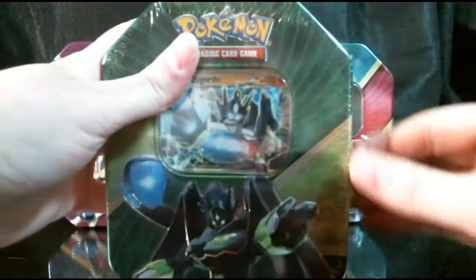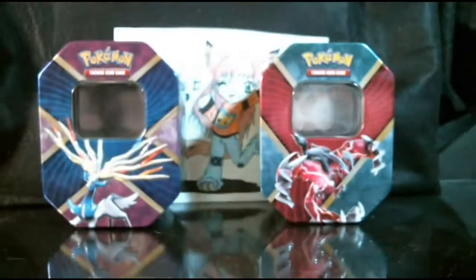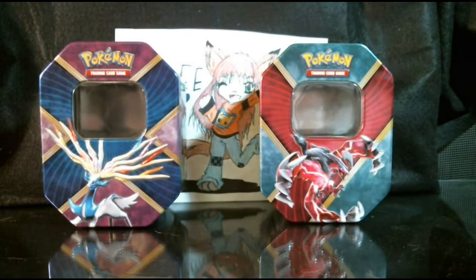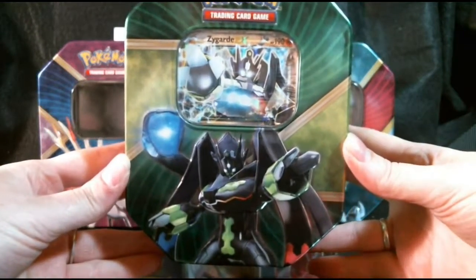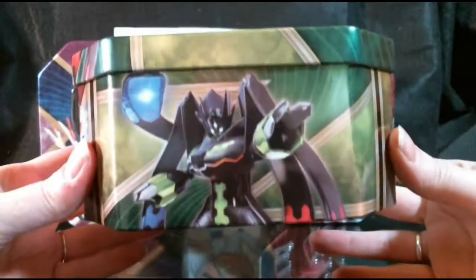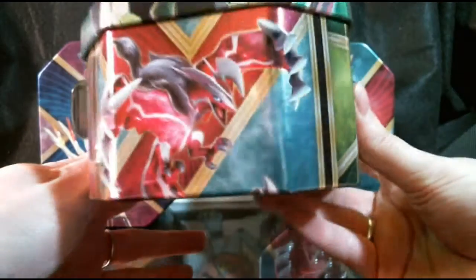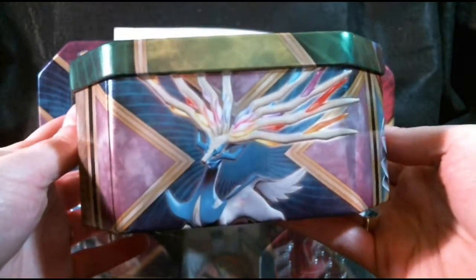Unfortunately, the Zygarde is not shiny, but that's still pretty cool-looking, seeing as this is the first set to feature his multiple forms. And once I have this plastic wrap off — alright, I'm going to give you a quick 360 view of the 10. We've got Zygarde Complete on the top, as well as on the side here. And there's Shiny Evital on this side, Shiny Xerneas on this side.